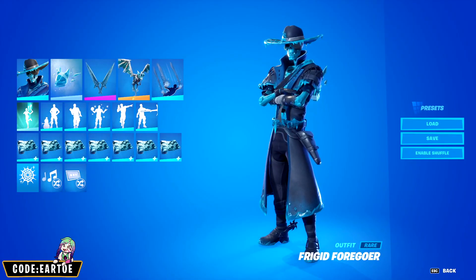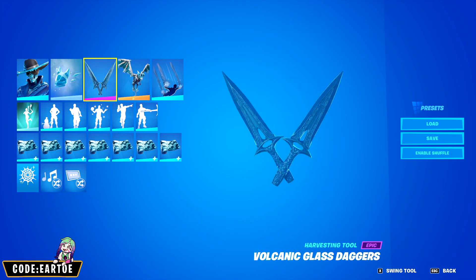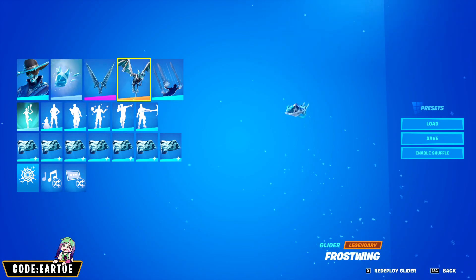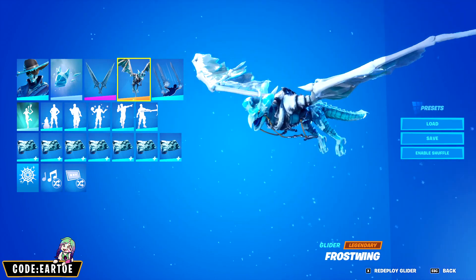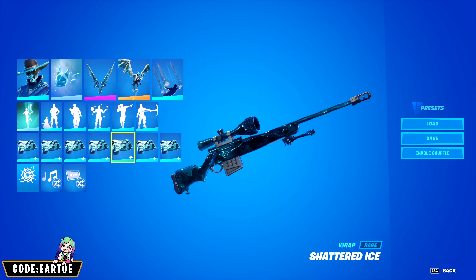Starting off we have Frigid Forgoer. For the backbling: Ice Kitsune. For the pickaxe: Volcanic Glass Daggers. For the glider: Frostwing. For the contrail: Ice Crystals. And for the wrap: Shatter Ice. Let's see how this works in game.